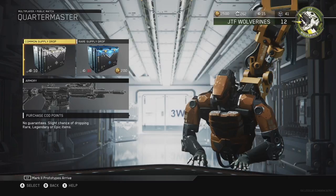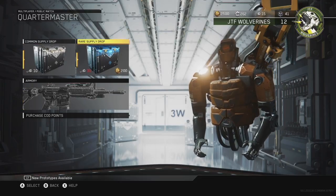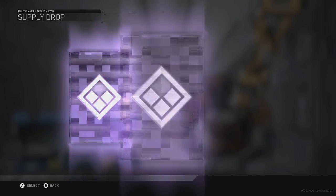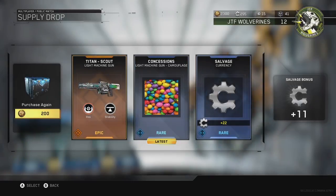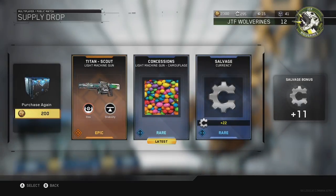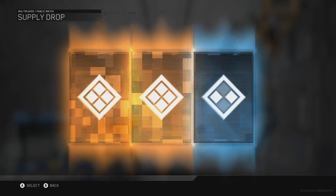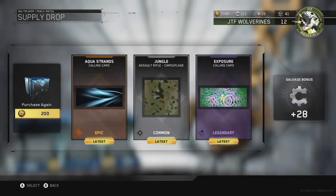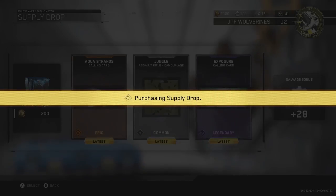On my first supply drop I get an epic weapon, and you guys know that is very rare. Usually I have to open five, six, seven, maybe ten to twelve before I get something epic, and usually I get something I'll never use. In this case I get a light machine gun — the Titan Scout — and that's a pretty decent gun. I've picked it up a couple times running around on maps and every time I used it, it seemed decent.